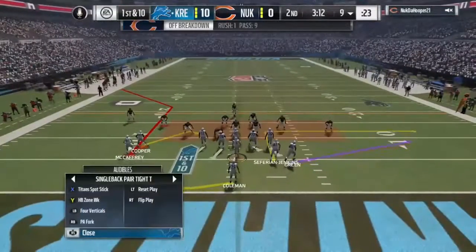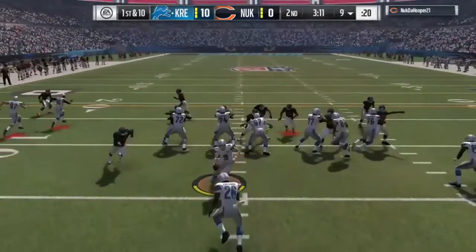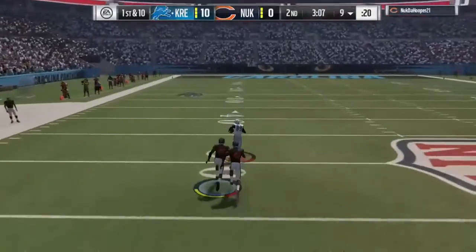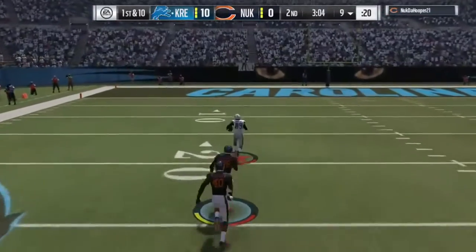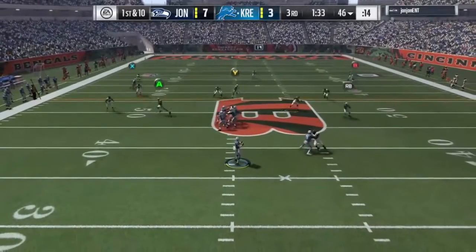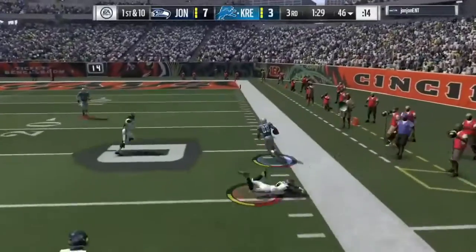Detroit getting set to go now. They had three points last time, but they didn't want three points because they were well within range of scoring a touchdown. We'll see if they can. This is taken in, it's complete — past the 20. On first and 10, Stafford finding time. On the crossing route, he hits Marius Thomas.